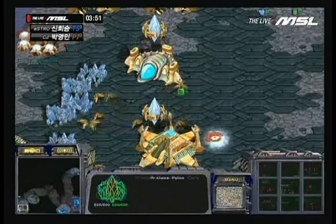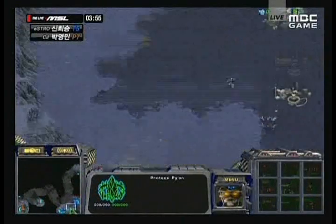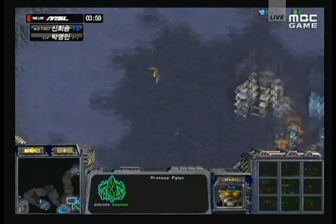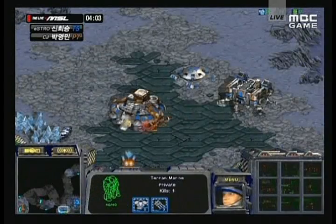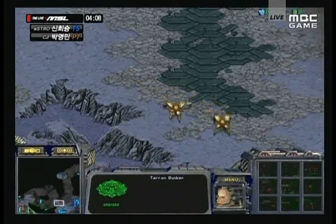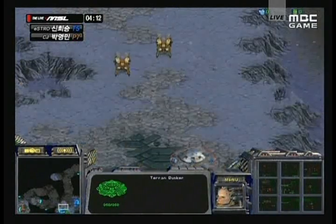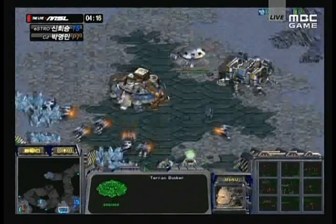I don't think Much made any Zealots — more Pylons going down. Those two Dragoons are in fact moving out. If they have the range upgrade, they should be able to take care of that bunker pretty quickly. So UpMagic is going to need something to defend this. He's got nothing but the bunker, although he does have that barracks alongside and should be able to pump out more Marines — which it is going to be necessary. Those Dragoons are waiting for range upgrade.